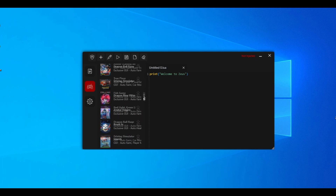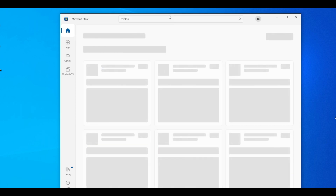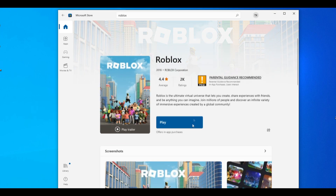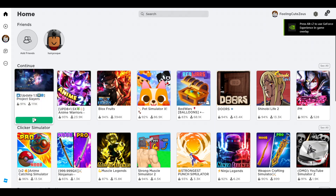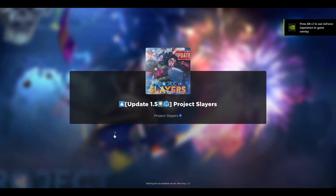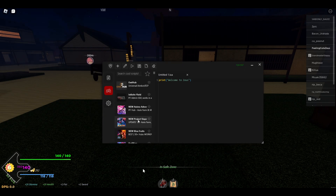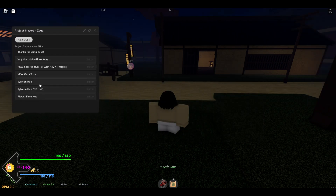If you go to the game tab you will see all the games and they are all working. Now you need to open the Microsoft Store and search for Roblox, wait a couple of seconds, press on Roblox, and download it. Zeus won't work unless you're on the Microsoft Store version of Roblox. After Roblox is open from the Microsoft Store, hit Play on Project Slayers and open your Zeus, then press the inject button and wait a couple of seconds until it says injected.